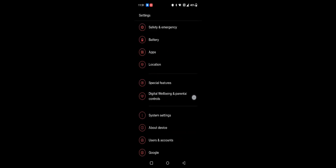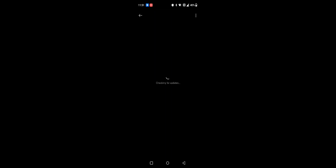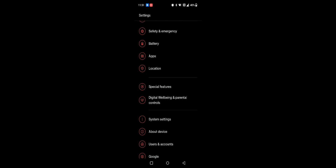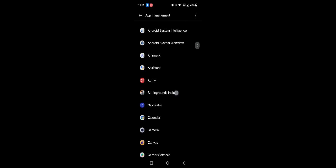Hello guys, I recently bought a OnePlus 10T phone and I was searching on YouTube for how to enable the 90 FPS option in BGMI, as it wasn't available as an option in the game even though it has a Snapdragon 8 Plus Gen 1 processor. So I thought, why not make a video? Let's start the process.